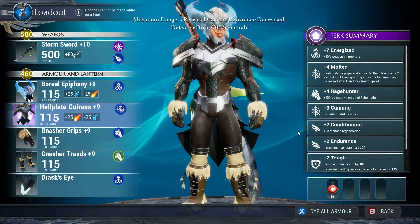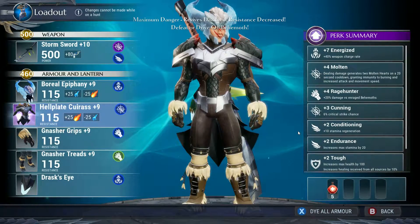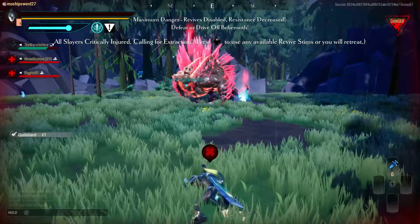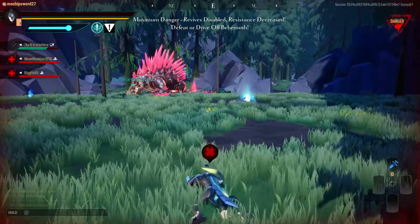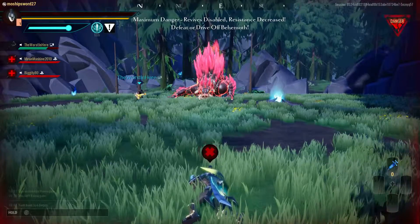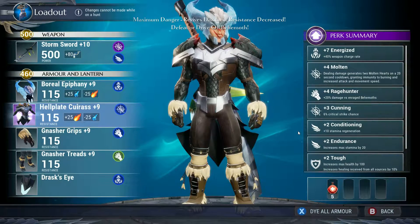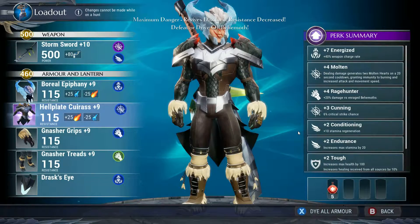I'm using a Hellplate, which basically gives me those orbs that you saw earlier. The chestplate orbs give some speed and some damage. Then we've got this thing's helmet, which I can't exactly remember what it does.